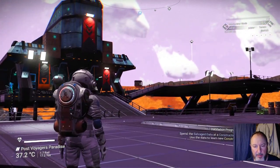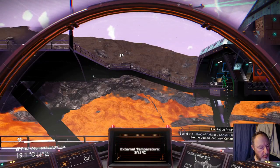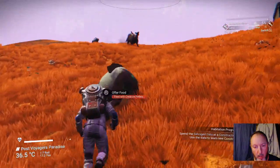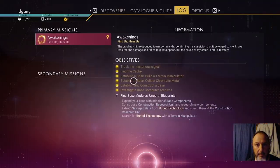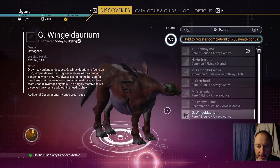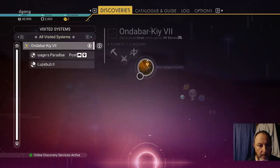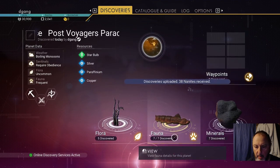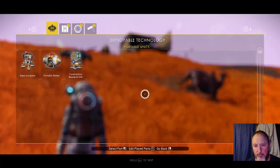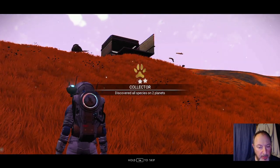There is the base. I discovered while I was looking for the data the rest of the fauna. So we can upload this and get another $17.50. This gives us another milestone — Collector, discover all species on two planets.